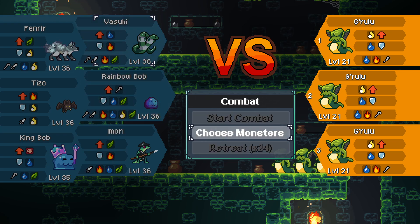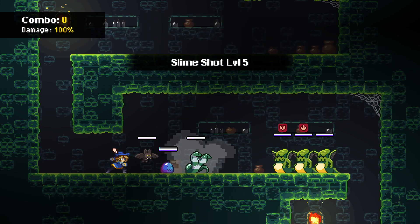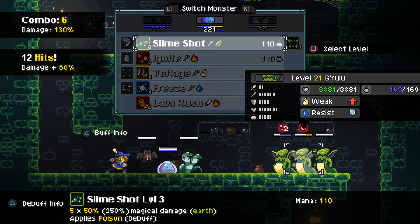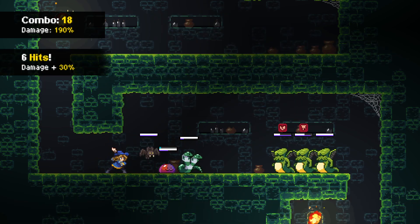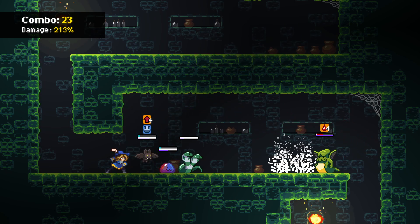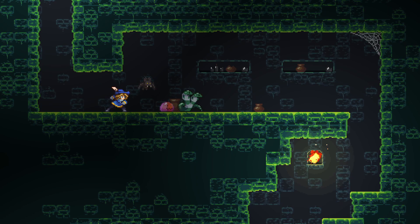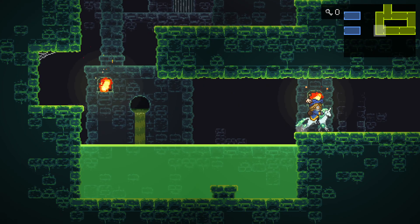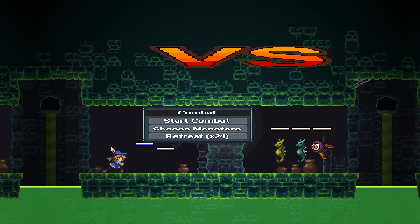This should be a really easy combat. Doesn't really matter what we do here — not too concerned about our status on this fight. Yeah, Tizo just finishes the fight. Thanks pal. Got a grummy egg. I should buy myself some more crystal shards next time I'm back there, because we're probably gonna run through them pretty quick going through these areas.